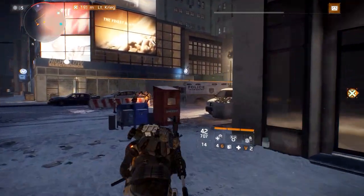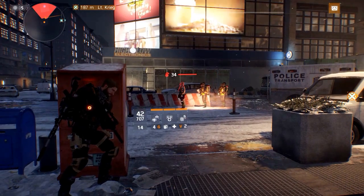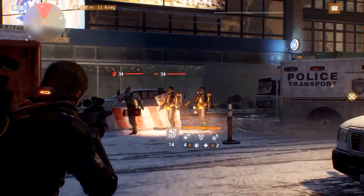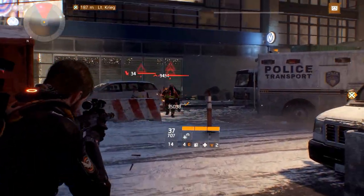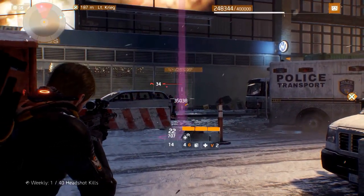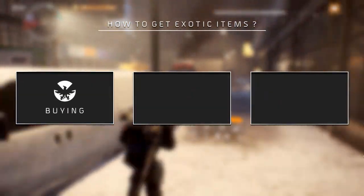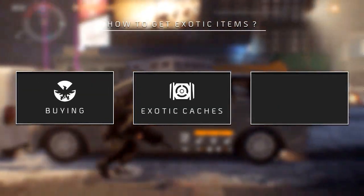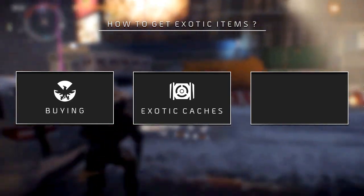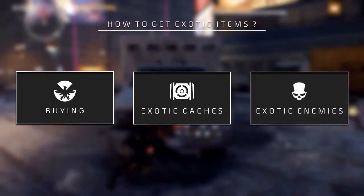In our build videos we recommend a lot of exotic items, since a lot of them have been buffed in the 1.6 update. But as you all probably know, they're pretty hard to come by. In this video we want to show you all the ways to earn these exotic items. We have divided the ways to get them into three categories: buying them, earning exotic caches, and drops from exotic enemies, missions, and incursions.